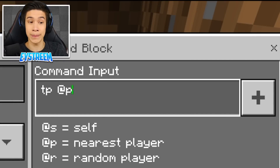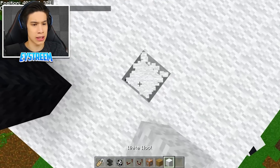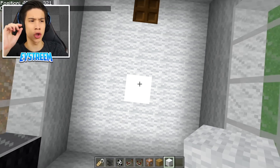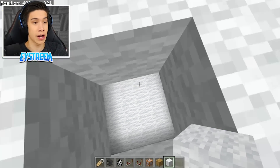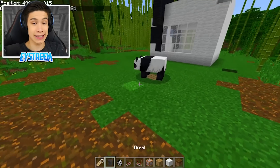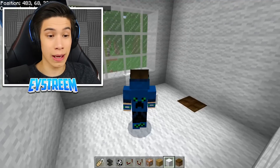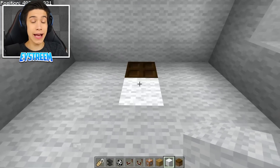Open up that third command block and enter: tp @p followed by the coordinates of your panda house. For me that's: tp @p 483 68 321 — but use your own coordinates from your world. Once you've set up all three commands, let's test it: walk up to the panda and — boom — I am inside my little panda head. It works!